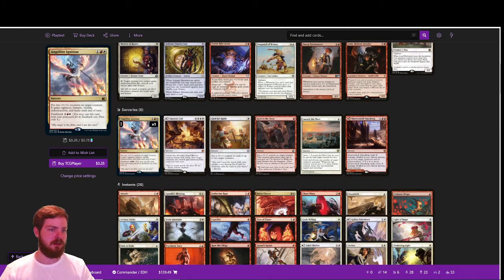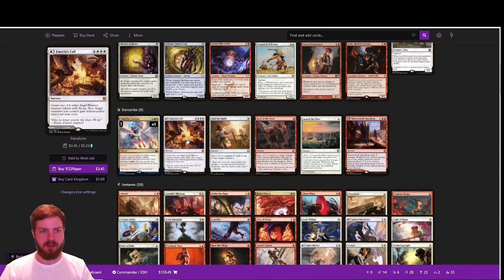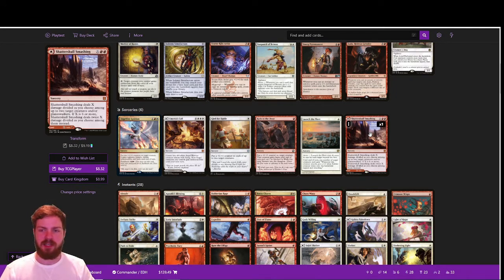Moving on to sorceries: Angel Fire Ignition is a really cool card from Midnight Hunt — it puts two +1/+1 counters on a target creature and grants vigilance, trample, lifelink, indestructible, and haste until end of turn. The creature becomes permanently bigger. A cool synergy: as the spell resolves, you choose to exile it with Feather's ability rather than using flashback, returning it to your hand at the next end step. If it's wheeled away, this is a great way to recover it.